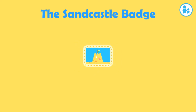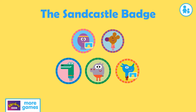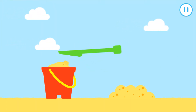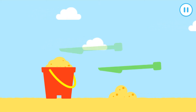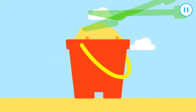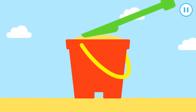The sandcastle badge. Who wants to get their badge? Fill the bucket with wet sand. Drag the sand to the bucket to fill it up. Fill the bucket with wet sand. Excellent! Remember to pat it down. Tap the top of the bucket to pat the sand down.